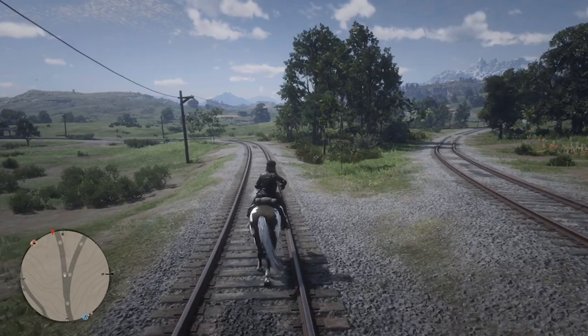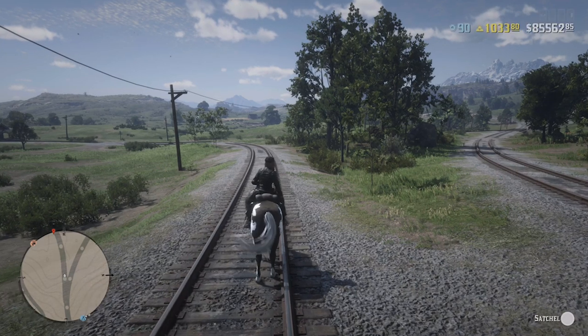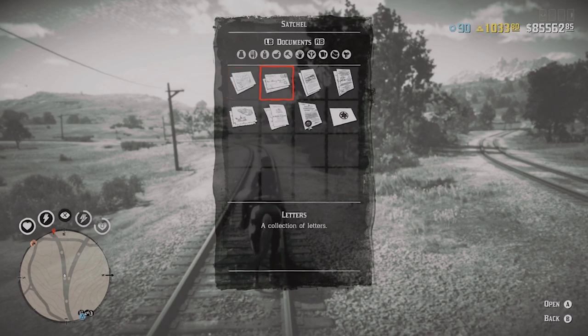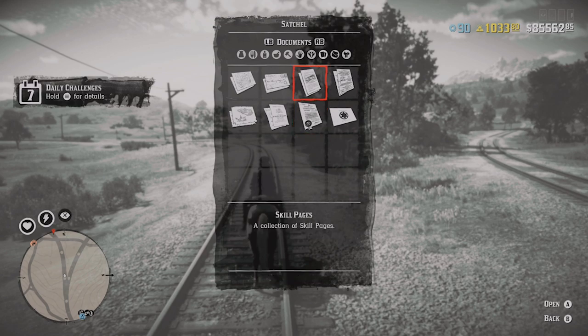So what I'm going to start doing every day is some of the collector maps that we actually get from Madam Nazar that can cost a lot of money. If you guys don't know what the collector maps are, they're the ones you can purchase for various amounts — anywhere from like $5 to like $30, maybe even more. I don't know the exact cost of all of them.